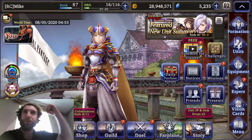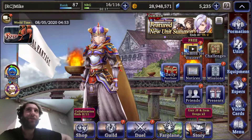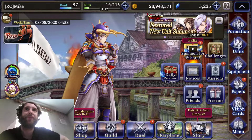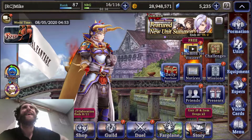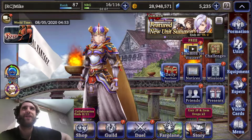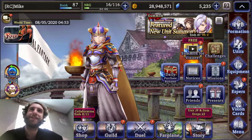Today we're going to do some pulls, but we're not going to pull for Gilfaye. As much as I'd love to — she's a really great unit — I'm not in a position, as you can see up here, to really go ham on this. And I'm actually still trying to max out my Warrior of Light, so I've got to keep a bit of gas in the tank for that.